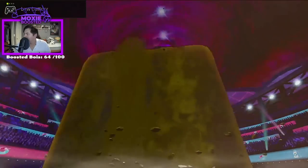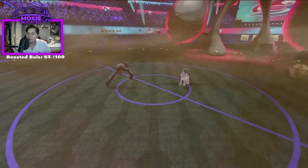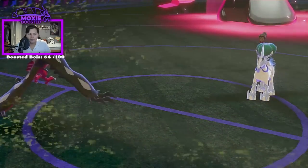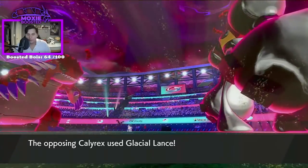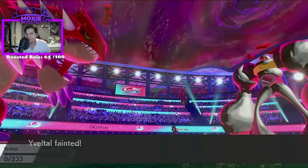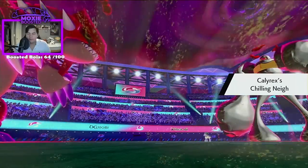That is within range of Steel Spike — there is no Weakness Policy, I think I just win. Since I got that defense boost we're in a really good spot. That did a lot though. Life Orb — okay. Yveltal's gonna KO, not gonna KO Groudon, but Groudon should be in range of the Steel Spike. Chilling neigh boost.